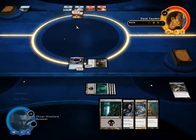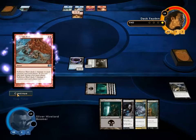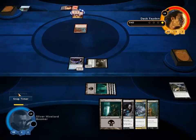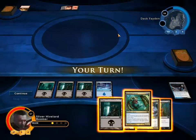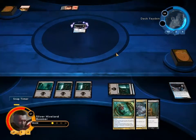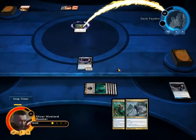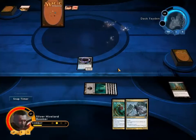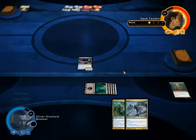Let's see if he still doesn't have anything. Oh, he has Sulphurous Blast, which is going to kill everything. Alright, that's okay — no problem at all. So we make Dimir Guildmage, and we'll Mind Rot him as well now that the coast is clear. He's going to discard Opportunity and a land, which is pretty good for us because I don't really want him casting Opportunity.